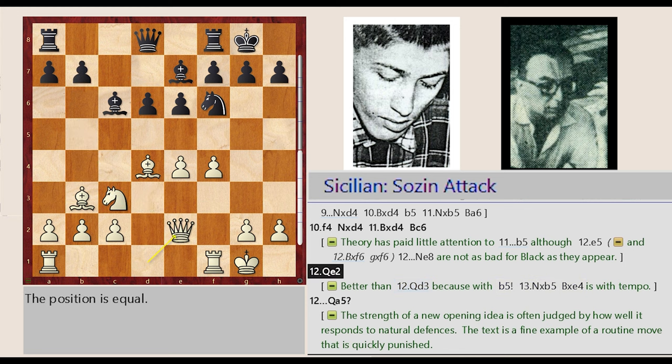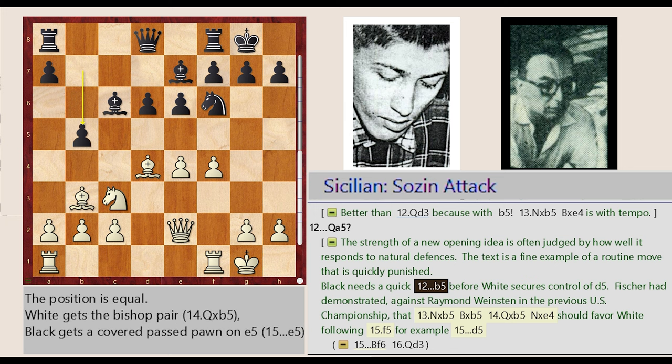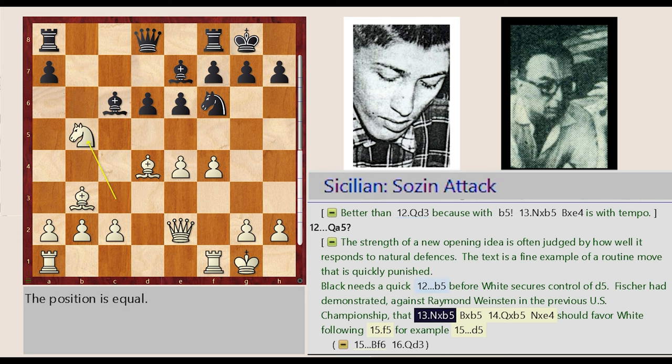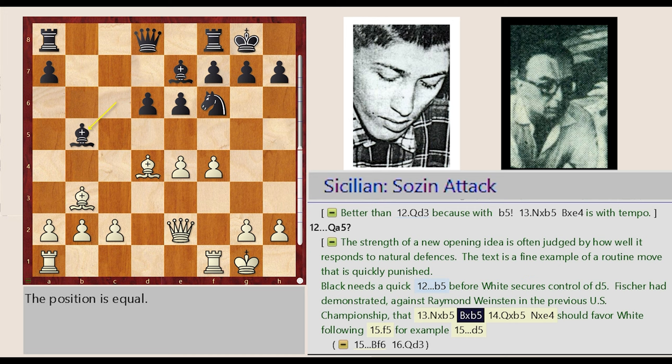After Knight C3 captures B5, Queen D5, Queen D1-E2, Queen D8-A5 — the strength of a new opening idea is often judged by how well it responds to natural defenses. This is a fine example of a routine move that is quickly punished. Black needs a quick B7-B5 before White secures control of D5. Fischer had demonstrated against Raymond Weinstein in the previous US Championship that Knight C3 takes on B5, Bishop C6 captures B5, Queen E2 captures B5, Knight F6 captures E4 should favor White, following F4-F5.